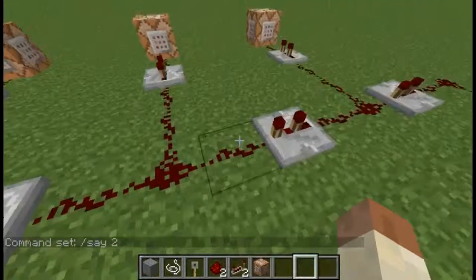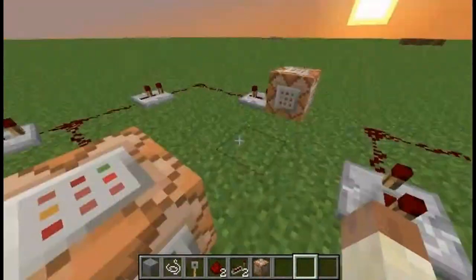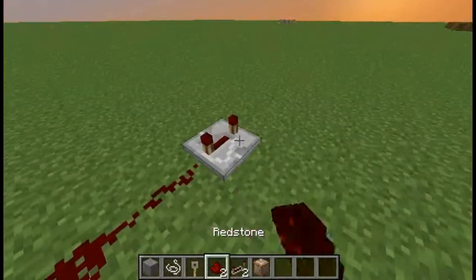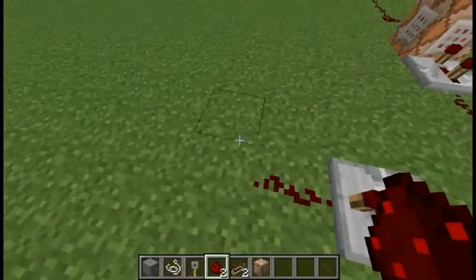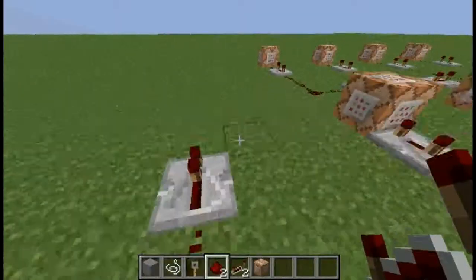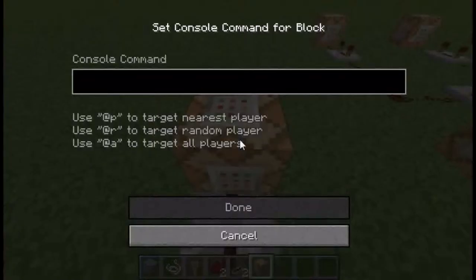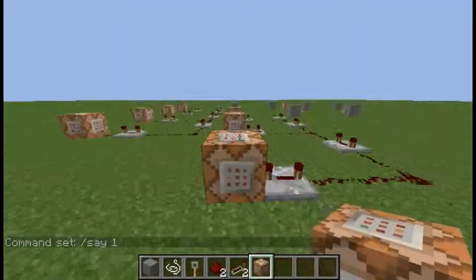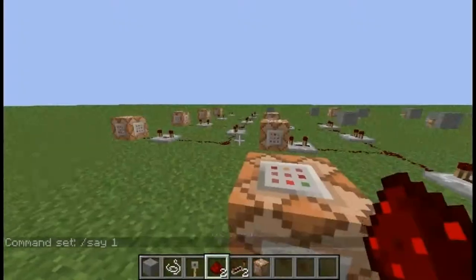Next, as you can see, you're going to need to do this a few more times. This time you're going to put the repeater back all the way — so you lead the redstone and put it back three. Then you put it forward one, lead it off to the side, and this repeater you need to put back three as well.